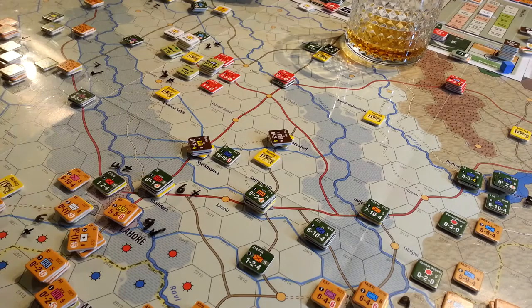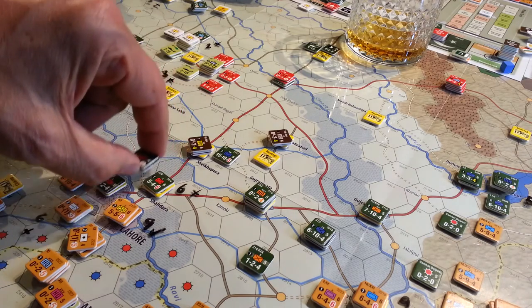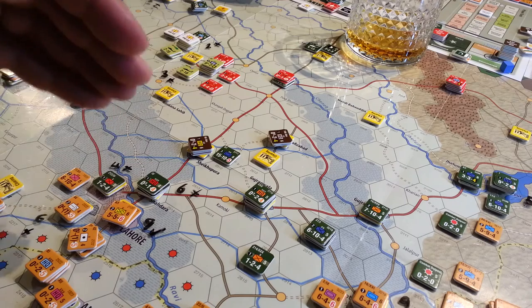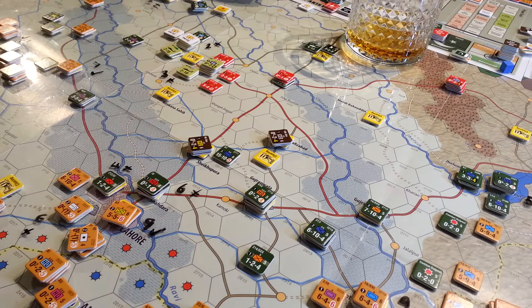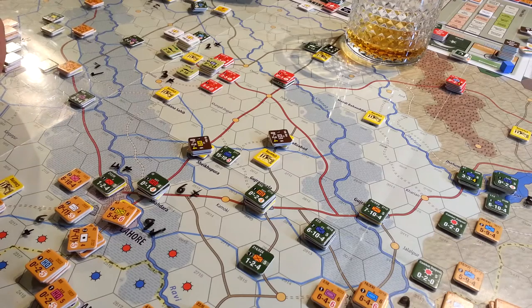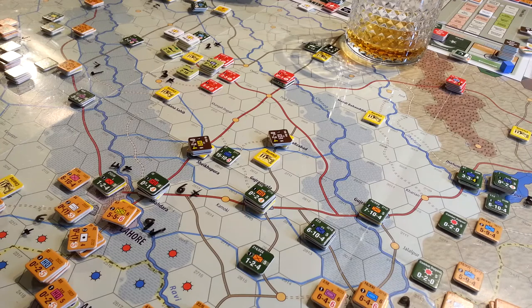They're in urban terrain and can ignore retreats if they pass an effectiveness rating check — they have a rating of six, so they pass. I've not been able to bang my way through here, and my goal was to drive up into the center and reinforce the 101st and 82nd Airborne. That's going to be a problem this turn. Tactically, things haven't worked out the way I thought — I expected the Pakistanis to collapse fairly quickly and they have not, and my marines have been only marginally effective.